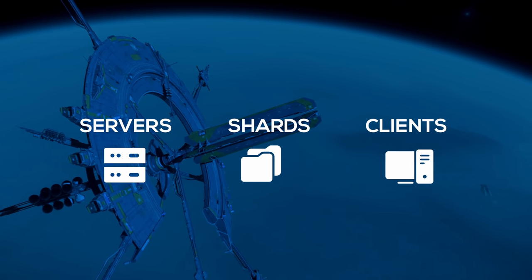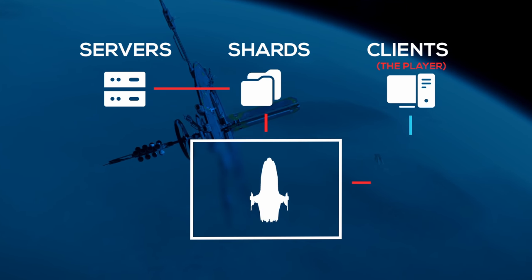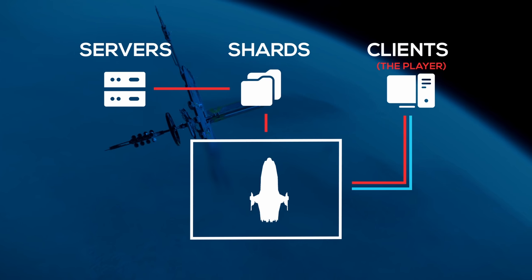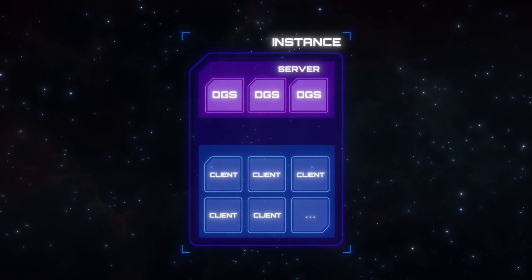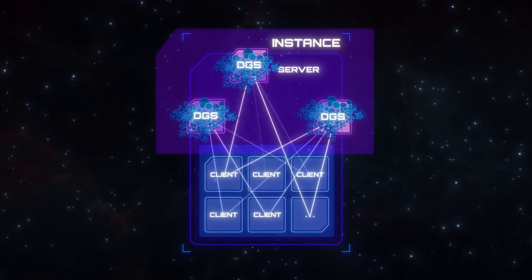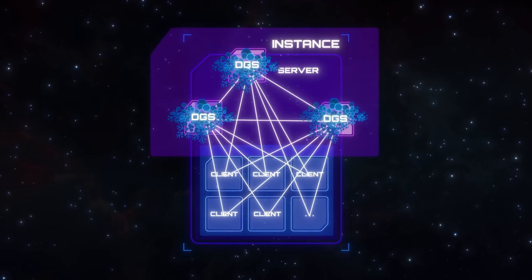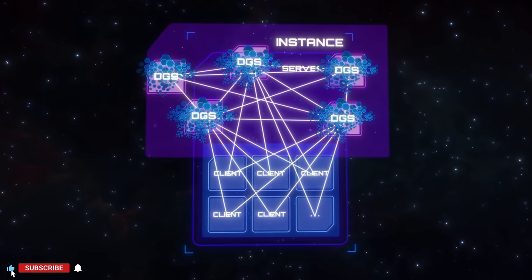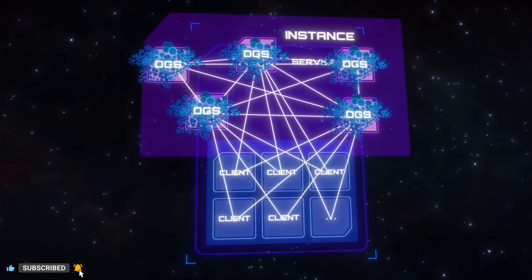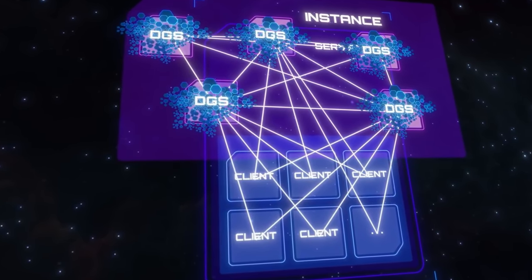Let's go over a few terms: servers, shards, and clients. Shards will use the servers to simulate an environment for the clients. Server meshing is meant to connect every server together in a mesh, constantly syncing and sharing data across each server and all of the players within. But with thousands of players at hypothetically 50 players per server, you'd be constantly spinning servers up, adding new strands to this web, and exponentially complicating the system — and I think we can all imagine how that could end badly.